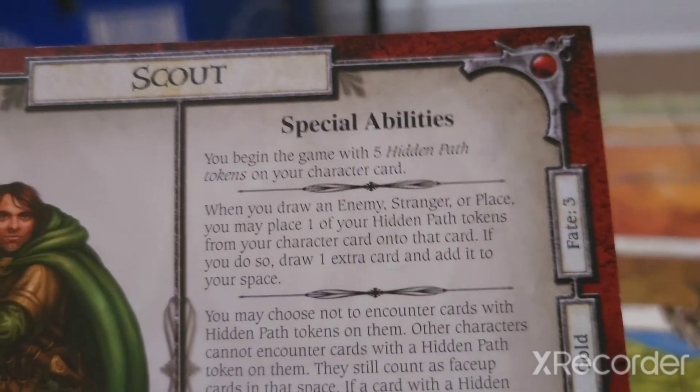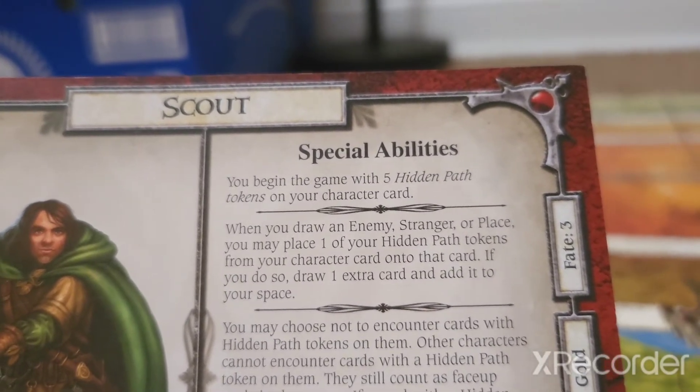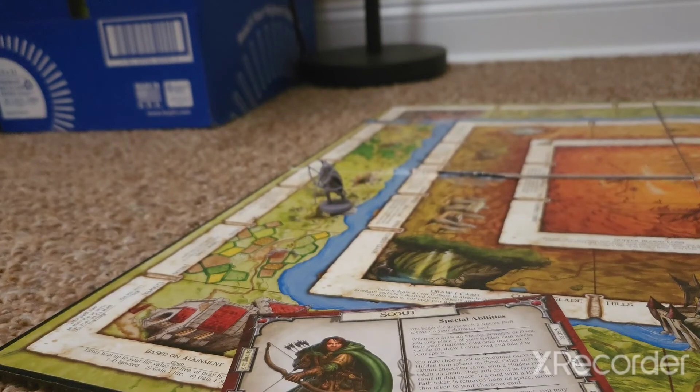Whenever you draw an enemy, stranger, or place — which are three of the five or six different adventure card types, both in the base game and the Woodland region — you may place one of your hidden path tokens from your character card onto that card. If you do so, draw one extra card and add it to your space. Being able to draw one extra card could be nice, but it could also prove to be the most dangerous.